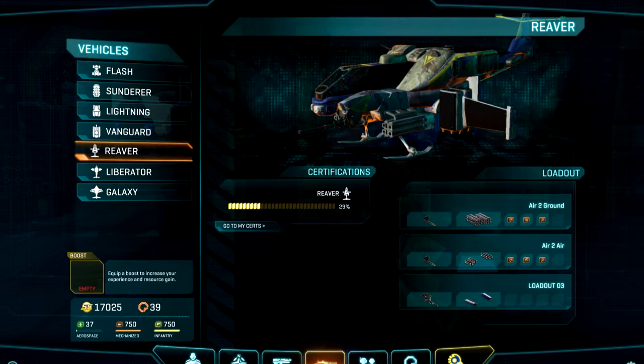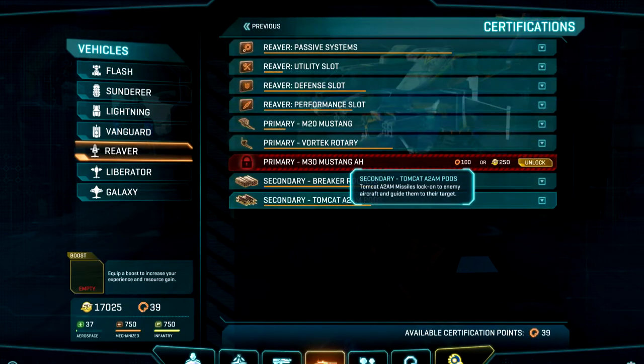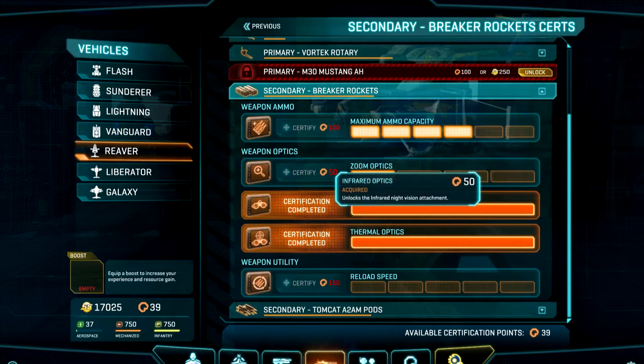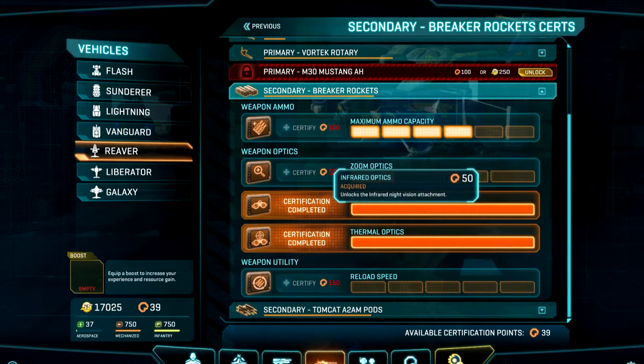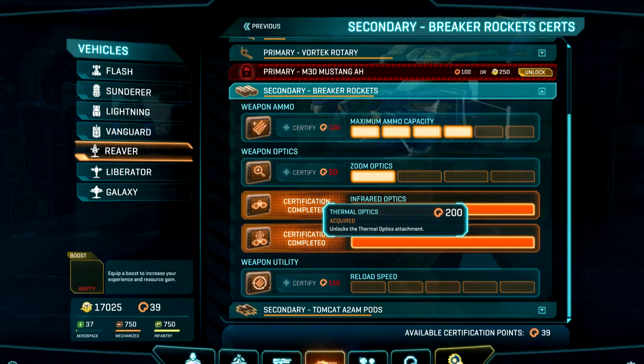Within the Breaker rockets you have these options: the infrared optics, which I've previously had unlocked for quite a long period of time and cost 50 certs, and then the thermal optics which cost 200 certs.